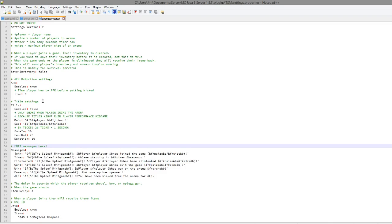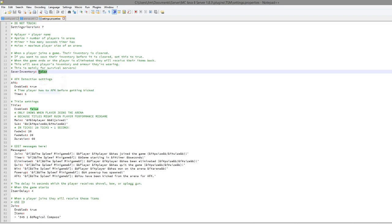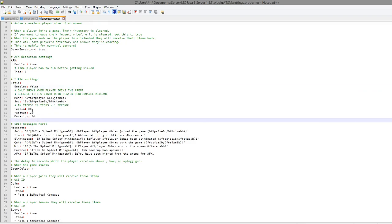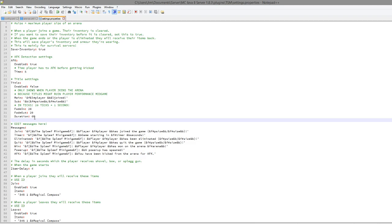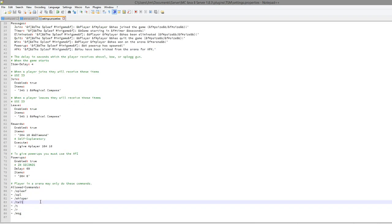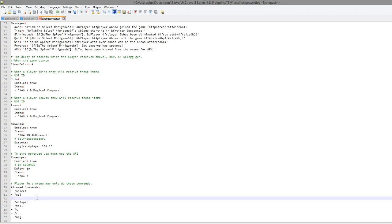There's a save inventory option — if you use this on a survival server, players don't want to lose their diamonds, armor, and gear, so set that to true. You can also enable a title and change the fade in, fade out, and duration — for example, one second, one second, and three seconds.